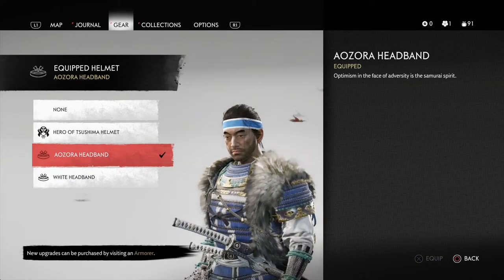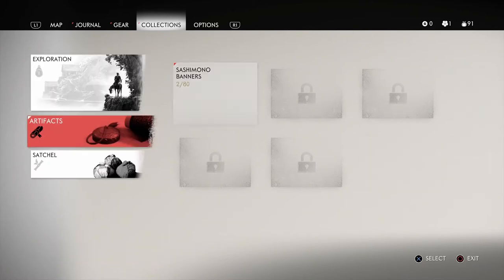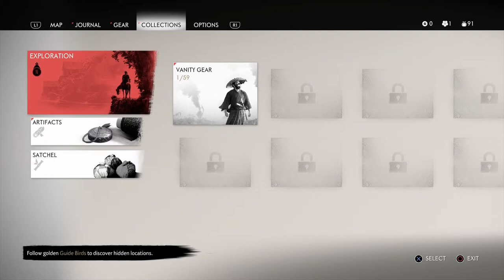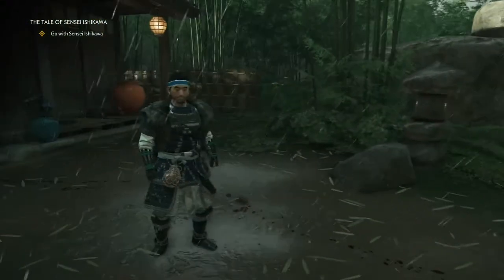I acquired this headgear at the top of the mountain — 'optimism in the face of adversity is the samurai spirit.' I can also equip the Hero of Tsushima helmet. I kind of feel like going for this one just for the fun of it. Collections — this is your satchel, where you store all your resources. Artifacts and exploration are things you can pick up along the way. Alright, that's it for now — let's go, looking a lot better with some proper gear.